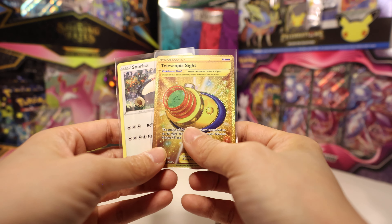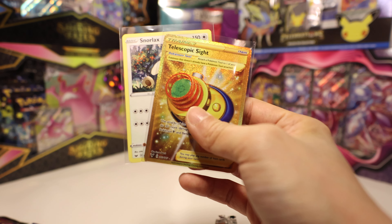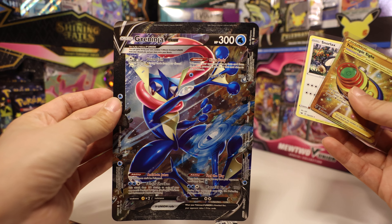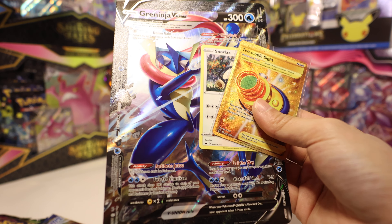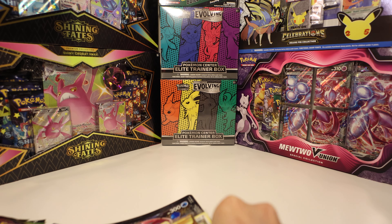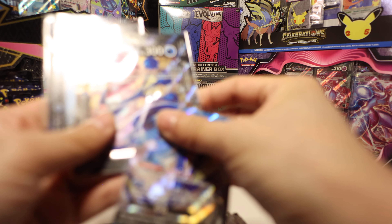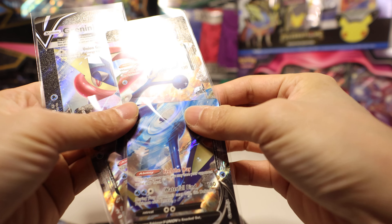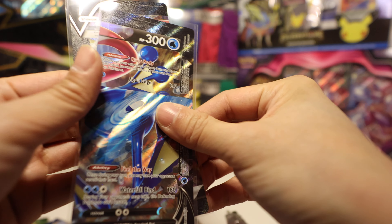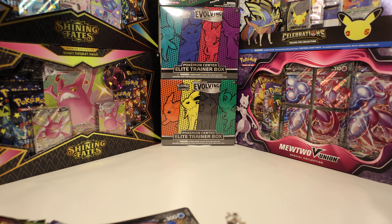So from our opening we got our Snorlax and our telescopic sight. We got our Jumbo Greninja, Professor Burnett promo, and our four Greninja V-Union reunion cards. Alright, so that's it - I'll catch you guys later. Bye!